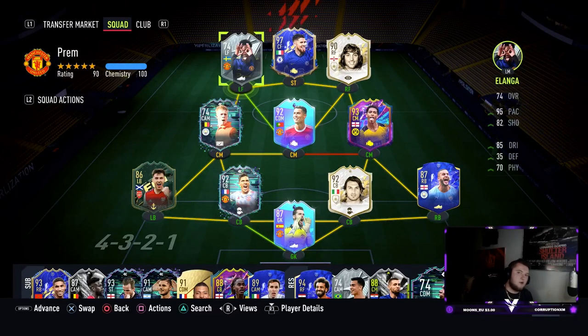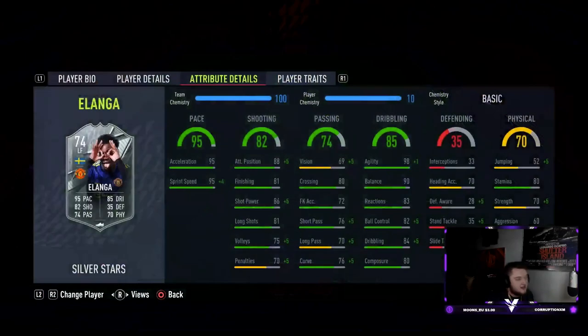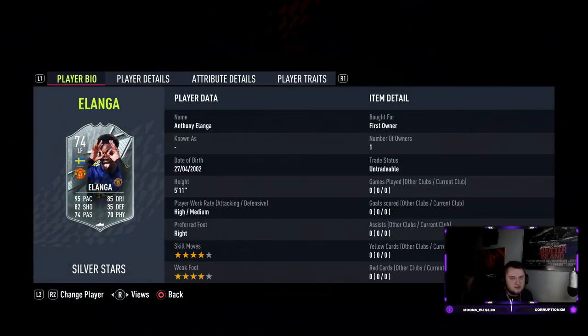What's going on guys, Viper here and welcome to the second player review of the day as promised — one that I'm very very excited for. Today we're going to be reviewing Anthony Alanga's Silver Stars card. Alanga plays for United and I'm a massive United fan. He's really coming into his own in the United team — very young but an absolutely brilliant player.